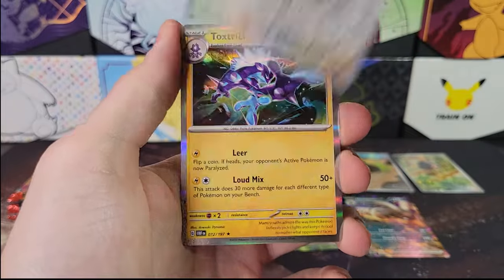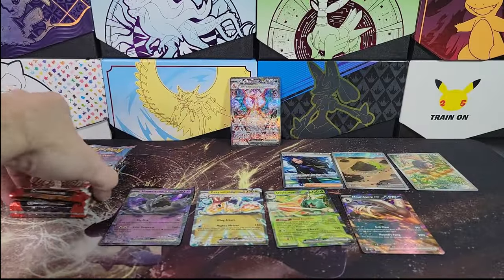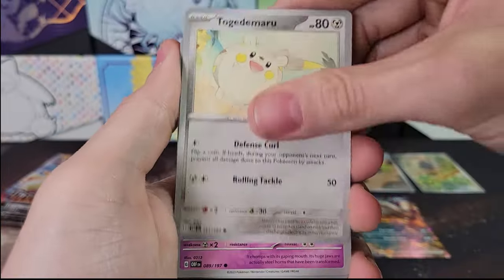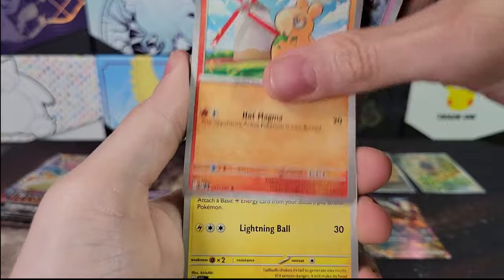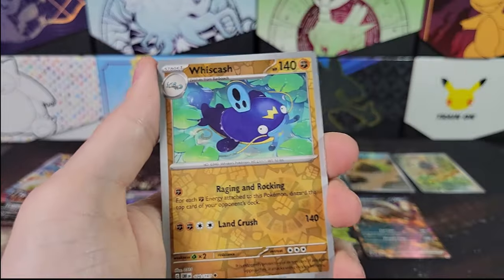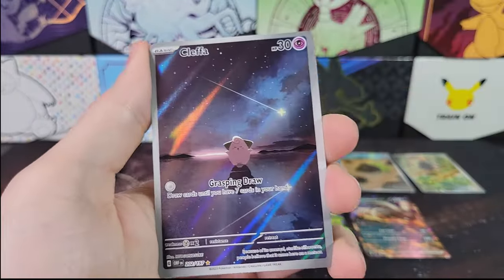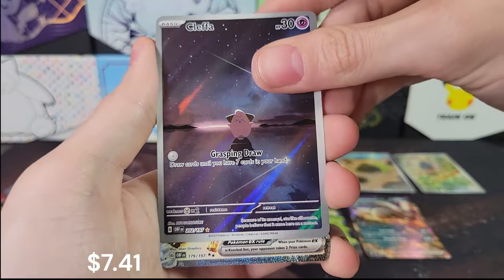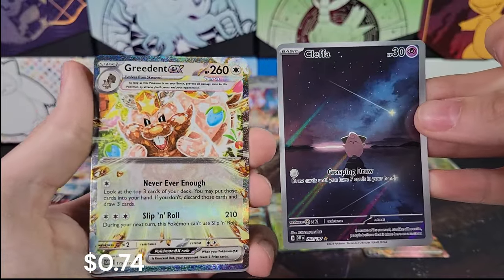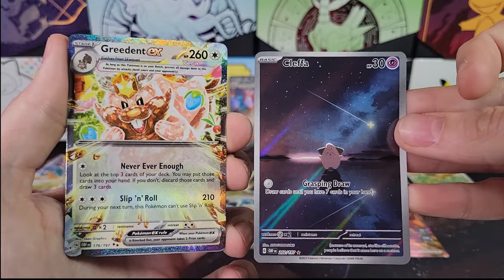Seismitoad, Oinkologne, Toxtricity. Down to five packs — should be getting like one or two more hits. Usually you'll get three Illustration Rares in a box, pretty typical. The track printing on this generation — Scarlet and Violet — is pretty spot on. Whiscash, Cleffa — there we go, Illustration Rare Cleffa! That one's actually not bad. Oh, another Double Hit Pack too! We've had three Double Hit Packs out of Obsidian Flames — very interesting. Tera EX, Greedent.